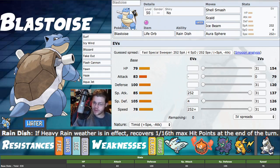Our ability — we went with Rain Dish. Torrent could also be used. Rain Dish: if heavy rain is in effect, you gain 1/16 of your max HP at the end of every turn, same as a Leftovers heal. You might Dynamax this Pokemon and use Max Geyser, or just play Pelipper on your team. Being able to heal up a little bit is useful, especially since we're pretty frail after Shell Smash debuffs. Torrent gives a 1.5x multiplier on Water moves when at one-third HP or less, so you can go either way.